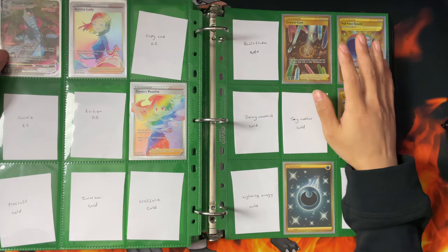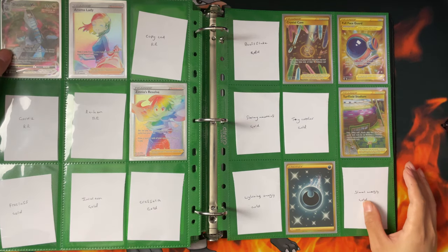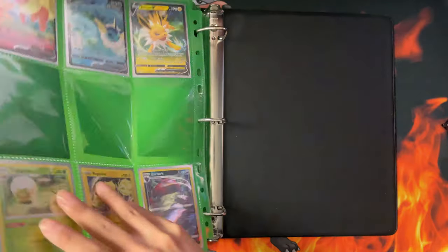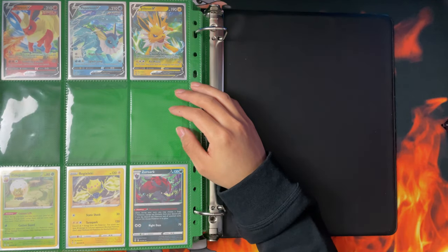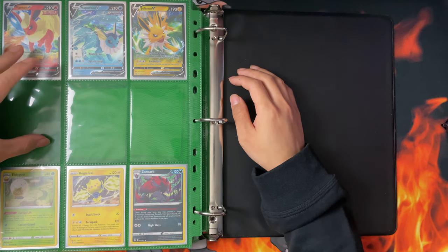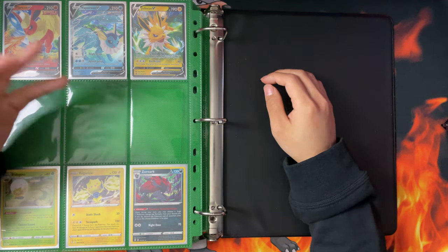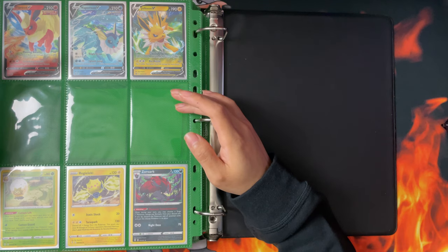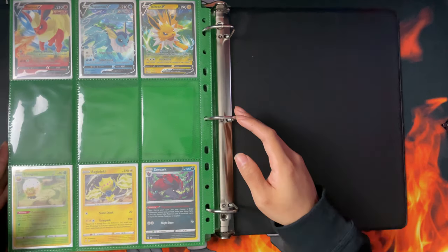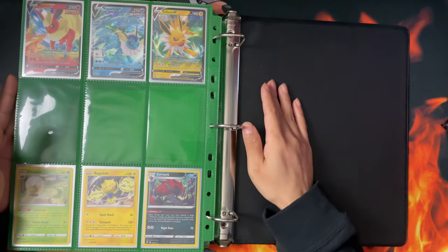Moving on to my gold cards: Crystal Cave, Full Face Guard, Fairfield Stadium which I pulled in my last video, Darkness Energy, which ends on the Steel Energy. And then on the last page I have - hopefully you can see it - the Evolution Tin promo cards: one, two, and three - Flareon, Vaporeon, Jolteon. And then this is going to be for the pre-release Legendary Birds - Moltres, Zapdos, Articuno. And then these are the exclusive ones you get in the pre-release as well: Non-Holo Eldegoss, Non-Holo Regidrago, Non-Holo Zacian.